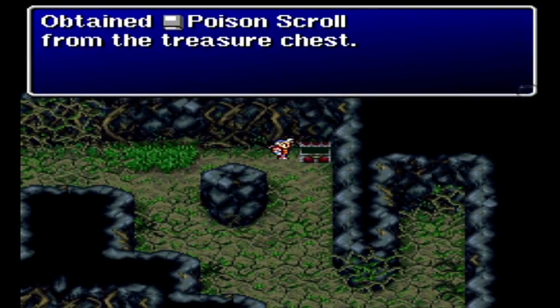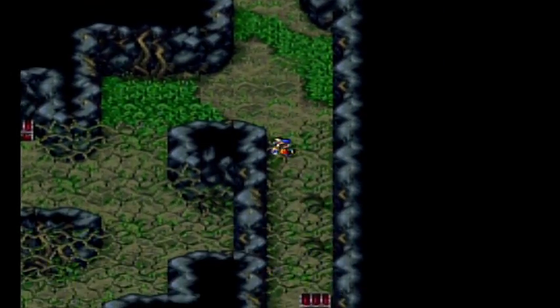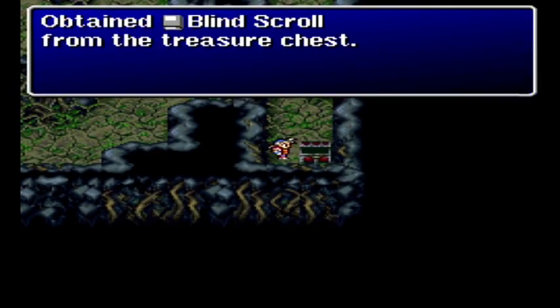Alright, so moving right along to get this chest — it contains a poison scroll. Down we'll go, this pathway. Blind scroll.